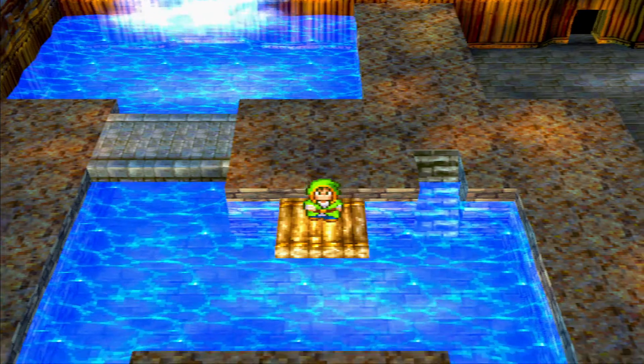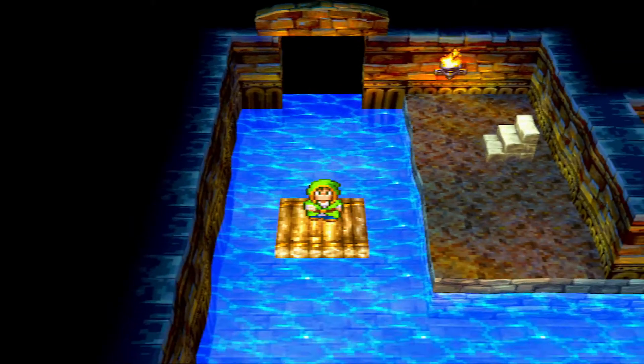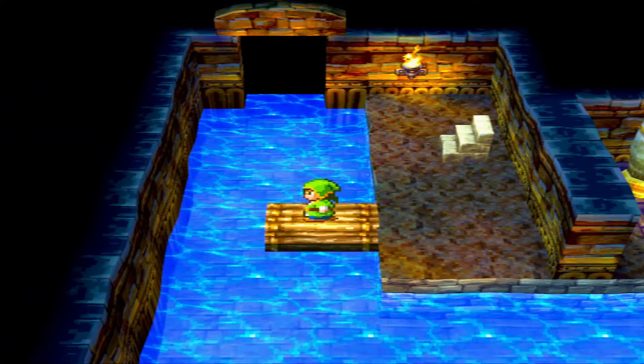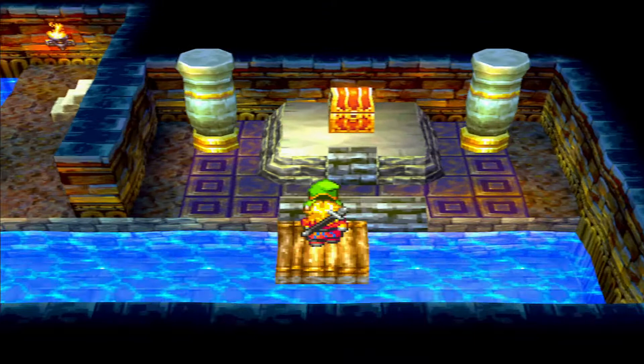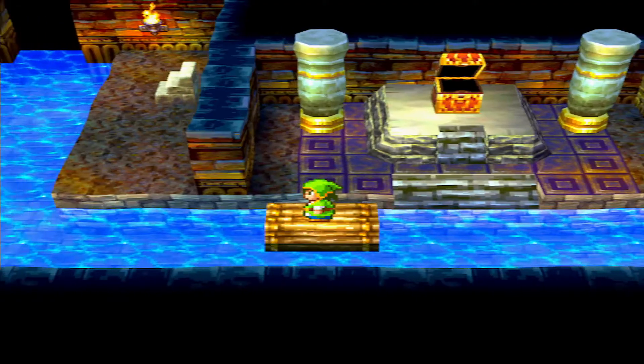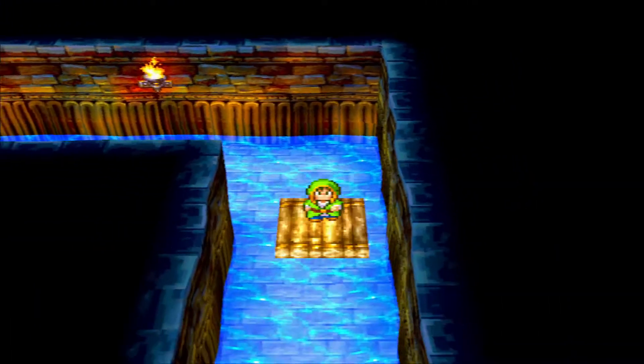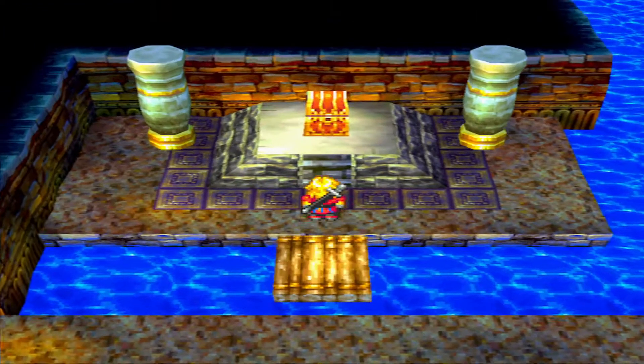We got the armor now and we're heading back to the raft, going all the way down south to the next room. We just go to this chest right here and get the next item — we got the sword, so we've got three items now. We're going to go take these stairs, and there should be another raft up here. We take this all the way to where we need to go, and the next item is right here. Pretty easy dungeon, actually.